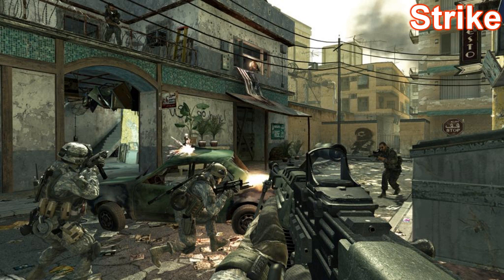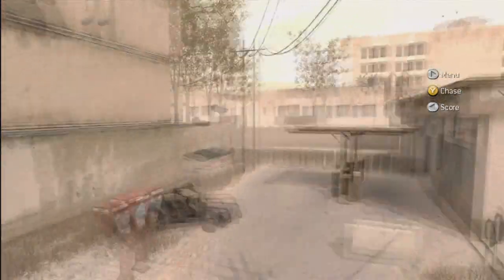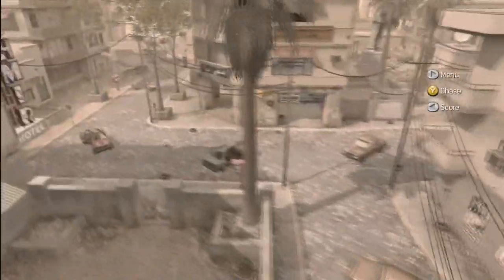Also Strike — as you can see, Strike and Vacant by the photos do look quite different. Strike looks like it has a different lighting to it. Going back to Vacant, it seems like it has slightly darker lighting, but for Strike it's the same setup with just a few added details.